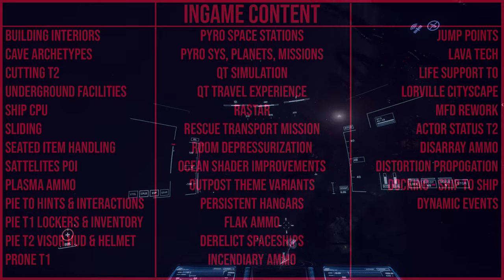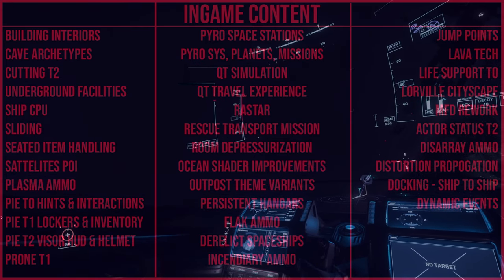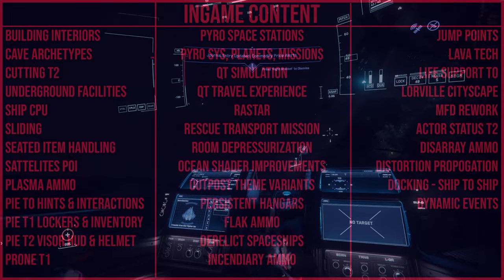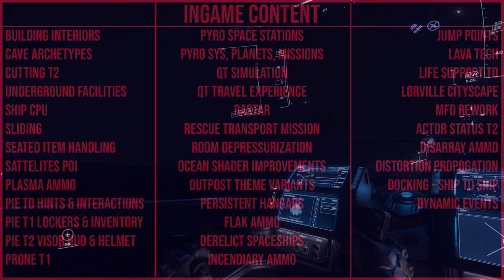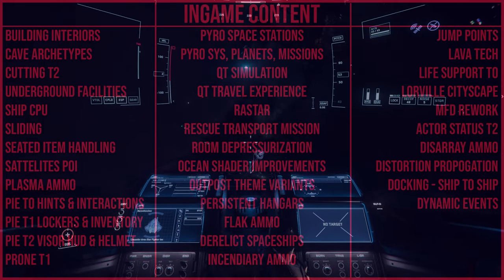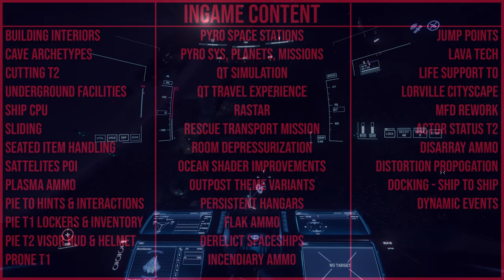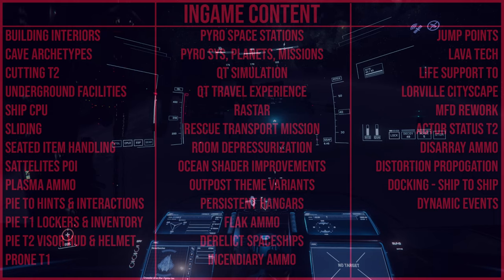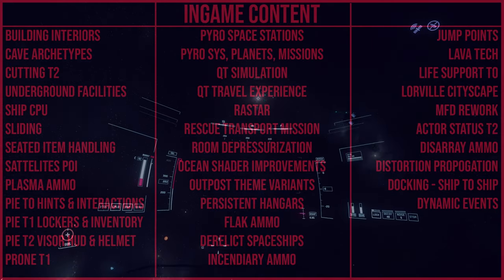Prone T1 covers implementing prone lying-down movement for both players and NPCs — we already have something like this but it's being improved and consistently worked on to make FPS movement more consistent. The next one is a big one: Pyro Space Station — adding small rundown rest stations to the Pyro system which provide basic services and use limited interiors. And Pyro System Planets and Mission Setup — completing the foundational work needed to implement the Pyro system into the game, which is one of the most important parts of this patch alongside server meshing.